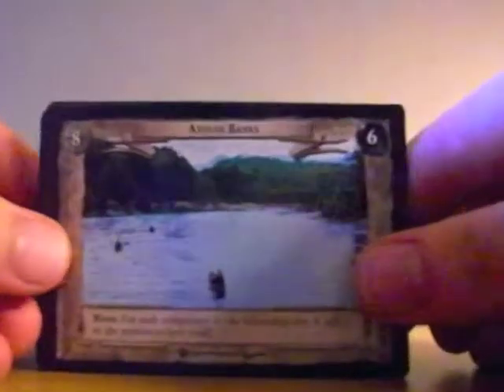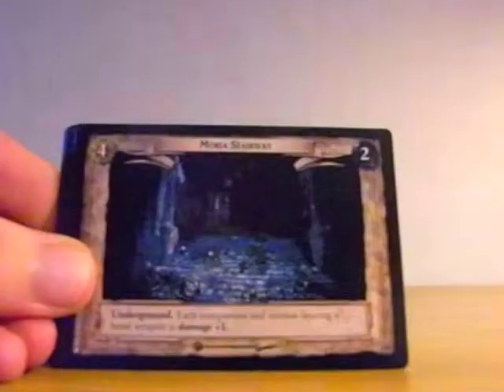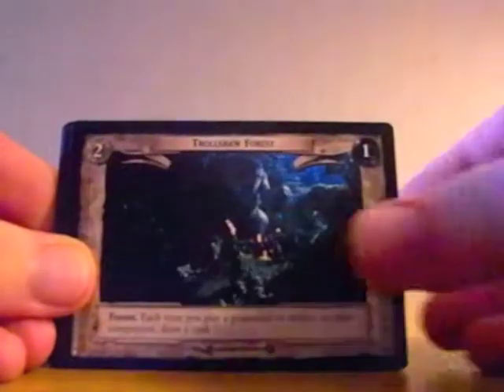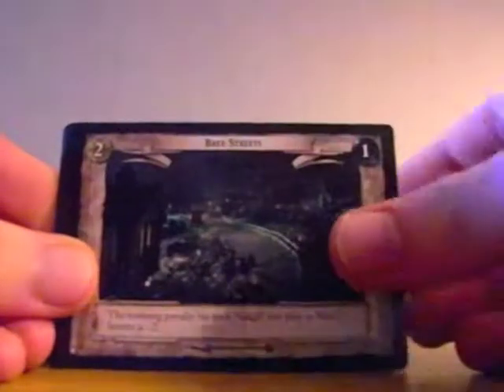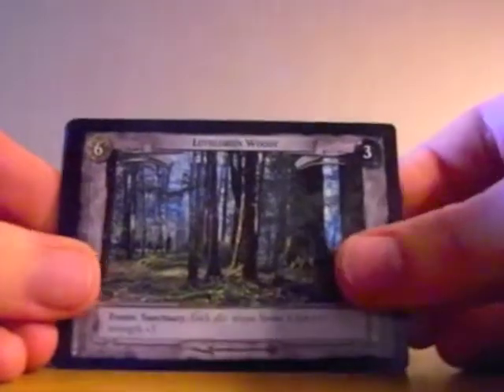And now we're onto some sites. We have Anduin Banks, Anduin Wilderland, The Bridge of Kazatum, Ford of Bruinen, Council Courtyard, Moria Stairway, Emin Muir, Trollshore Forest, Bree Streets, East Road, and Lothlorien Woods.